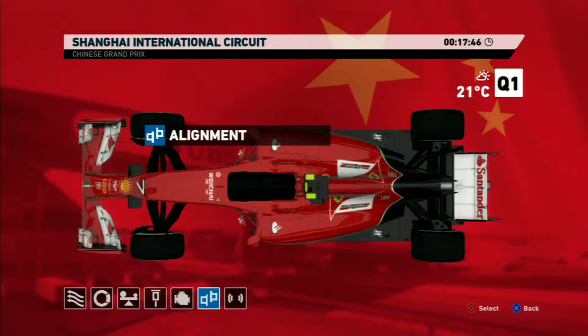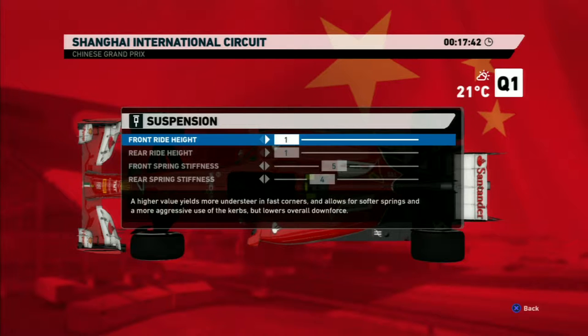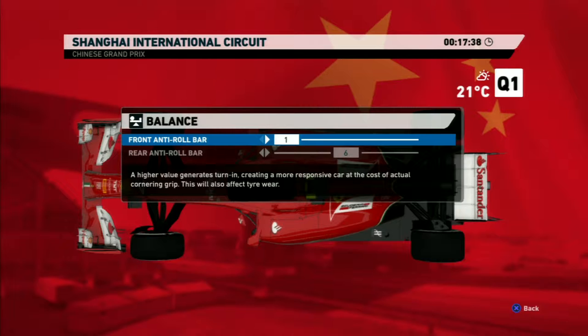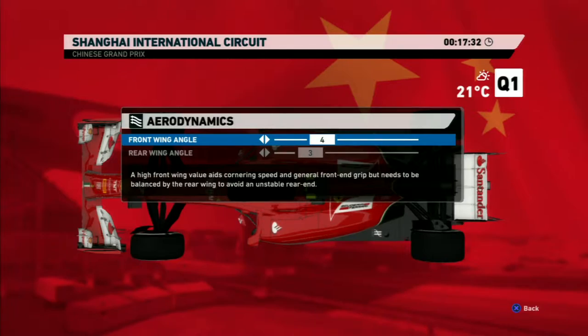Here is the alignment. Our engine — we're still using our first engine — 1-1-5-4, 1-6 for the balance, 49-51 high pressure, and 4-3 wings.